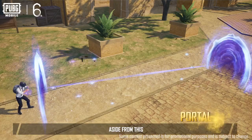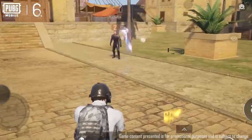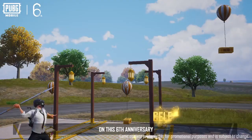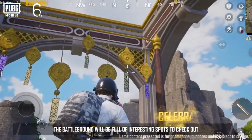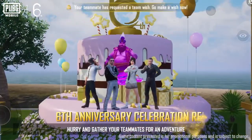Aside from this, plenty of mystical items will aid you in eliminating your enemies, or in pranking your teammates. On this sixth anniversary, the battleground will be full of interesting spots to check out. Treasure lies where fun begins. Hurry and gather your teammates for an adventure.